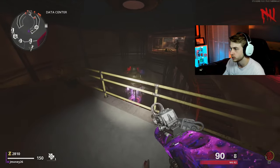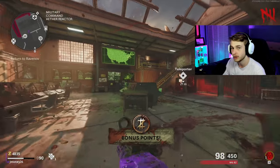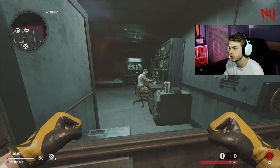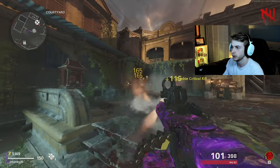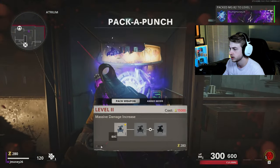Reactor 2 complete. And all three reactors are now online and we can go ahead and get this thing started. Now once power's on, you're gonna go ahead and talk to Rabinov — he's just gonna talk your ear off. You can pack-a-punch if you have the points; I currently don't, so I'm gonna go ahead and snag those points up really quick, pack-a-punch my weapon.